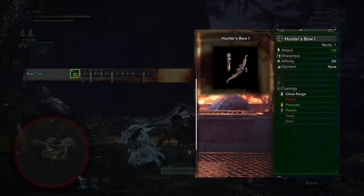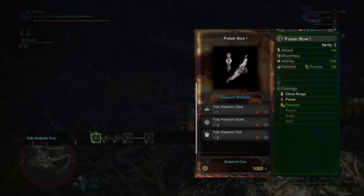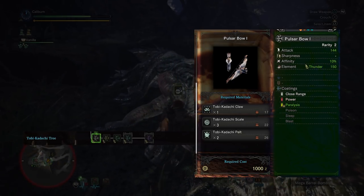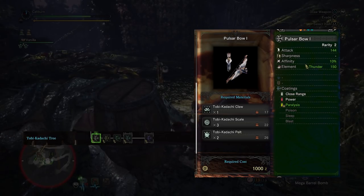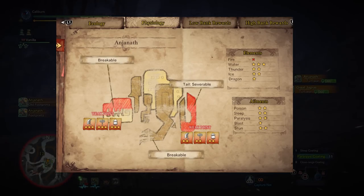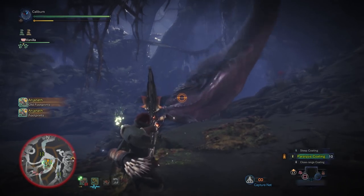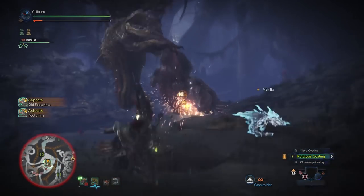Make a Hunter's Bow 1 and upgrade it to a Hunter's Bow 2 by using 3 Monster Bone S. From there, upgrade it to a Pulsar Bow 1 by using 1 Tobi-Kadachi Claw, 3 Tobi-Kadachi Scales, and 2 Tobi-Kadachi Pelts. Our next hunt is Anjanath. It's moderately weak to lightning, but the ability to sleep bomb and use blast coatings will be extremely beneficial even though it's resistant to blast buildup. The damage output shot for shot for these bows will be fairly comparable otherwise.